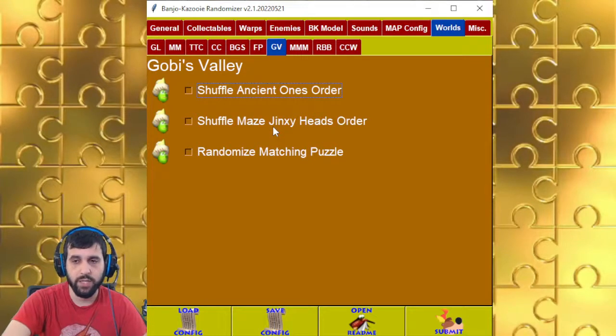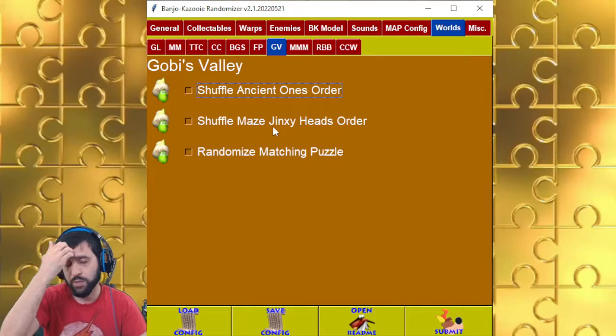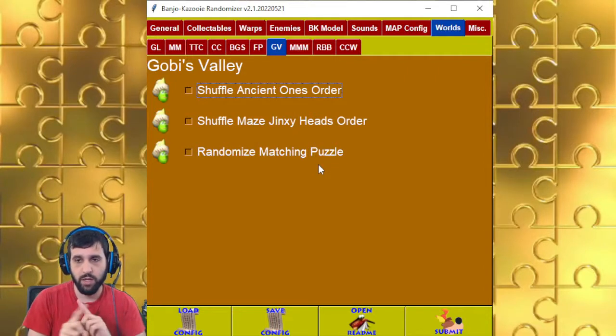Jinxy Head — for the King Sandy Maze, to raise it up you need to shoot eggs into these guys, and this just randomizes that order. For the Matching Puzzle, it determines different matching pairs based on the colors. If you're colorblind, I am so sorry — I do have a cheat sheet if you want to do this option with friends, but if you just uncheck it, you'll still have the same scene as your friends.